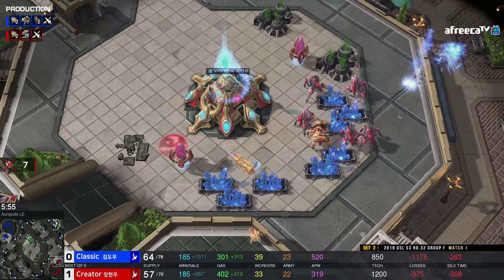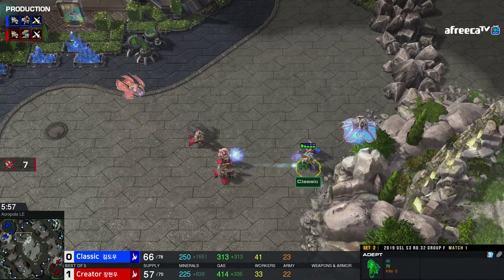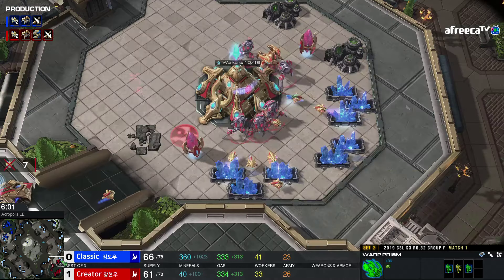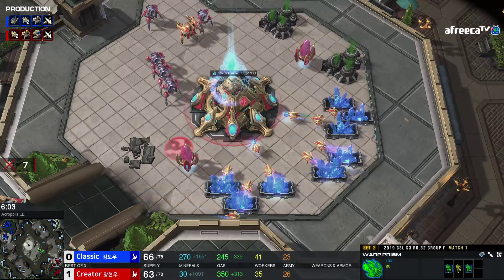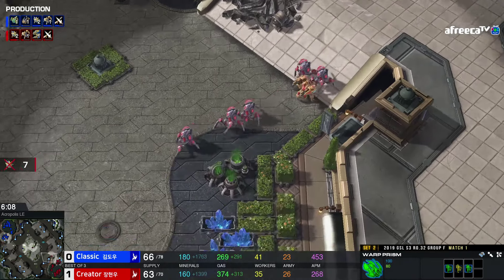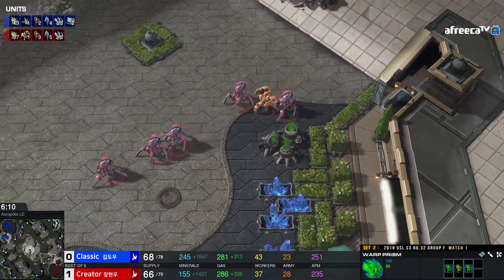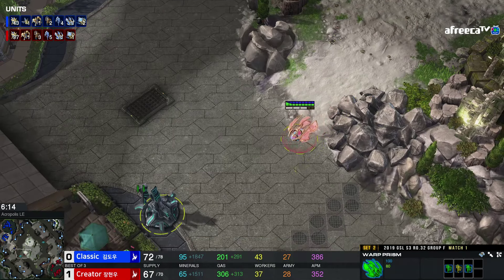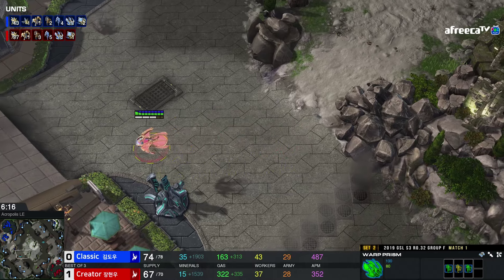Here comes four Adepts from Classic. The battery wall is set up over here. This type of move is so nice — it's so hard to actually get the Prism. He can still get most of these out, but it seems like he's going to suicide them, which is fine, because now he's killed Sentries and probes. He's done a lot of damage with them — seven kills there. Very nice.